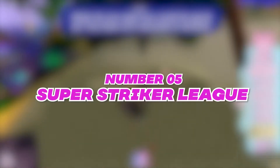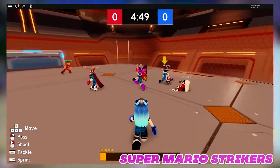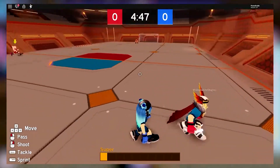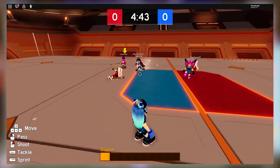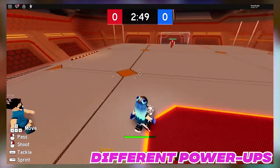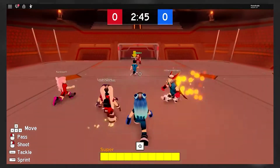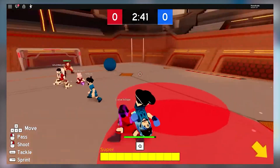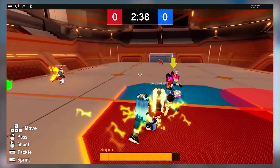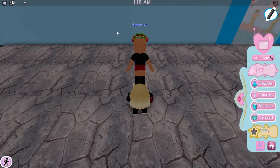Number five: Super Striker League. Super Striker League is the Roblox version of Super Mario Strikers. It's super easy to play on any mobile device so you can get your daily dose of super-powered soccer anywhere. The game gives you different power-ups you can use to your advantage while playing, and you can collect these by grabbing green floating balls around the field. When the power meter at the bottom of your screen gets full, you go into super-kick mode and can take out anyone with just one kick.